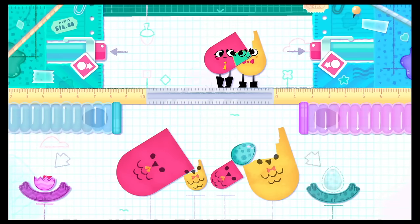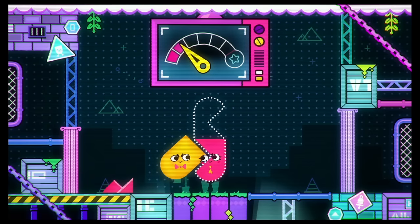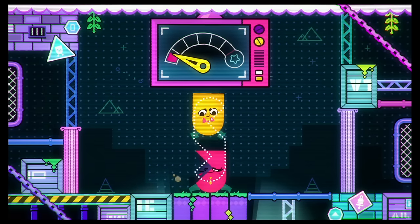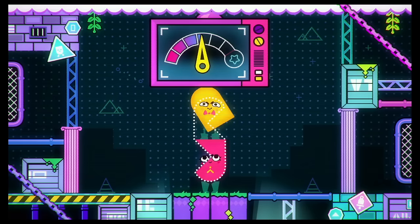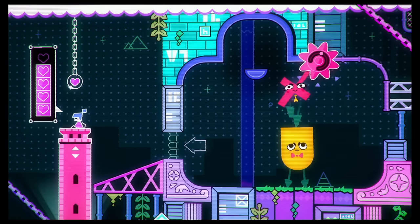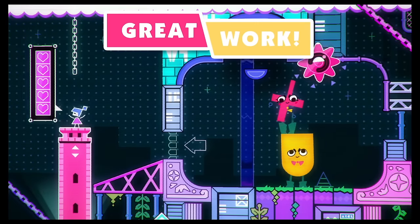Snipperclips is one of the early Nintendo Switch games and still one of the best co-op experiences on the system. It's a puzzle game where you and a friend work together cutting yourselves into various shapes to solve puzzles, or literally turning into puzzle pieces to fit into a puzzle. There's also a four-player co-op mode. This is absolutely one of the best co-op experiences on the Switch.